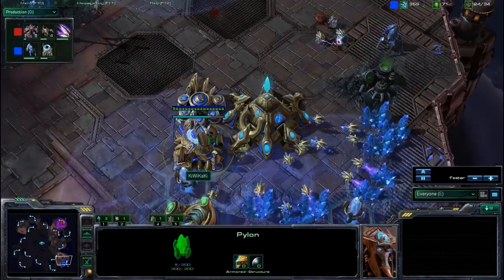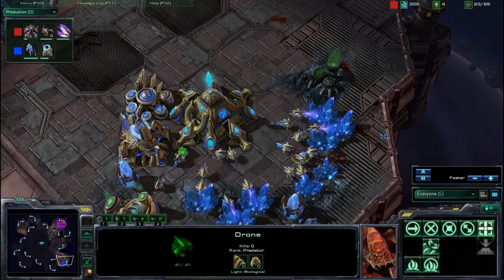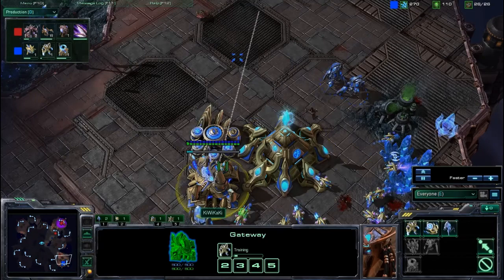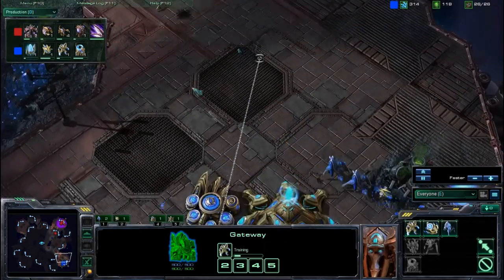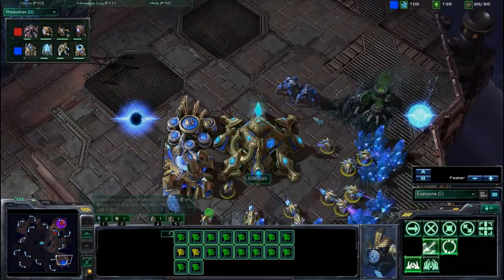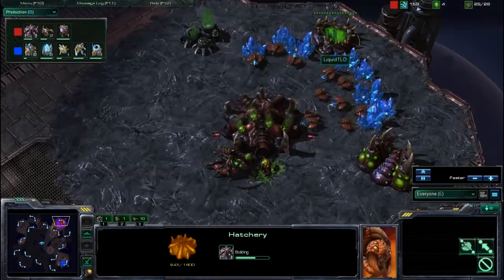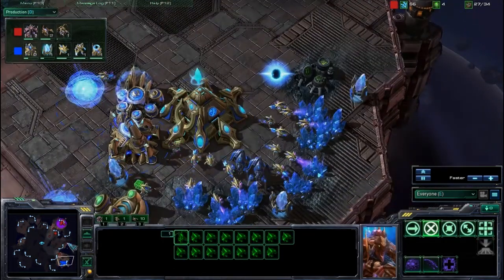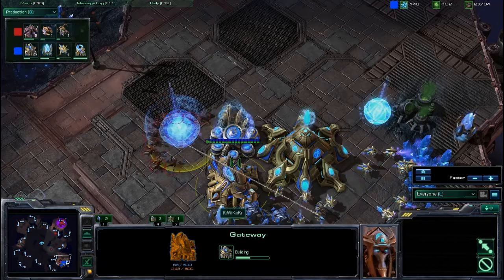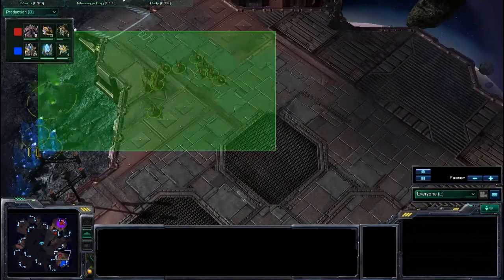More zerglings come in to take out a pylon — early game, taking out a pylon is huge. There's also a drone in here doing something. The zerglings manage to take down that pylon, meaning Kiwikake needs to produce another one. I'm curious if Kiwikake is still part of the Root clan — it's no longer in his tag, though it does appear on replay sites. He probably just has an alternate account for playing without losing stats outside the GSL.